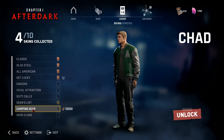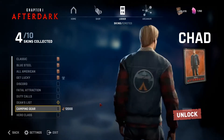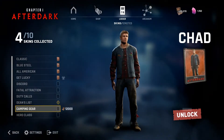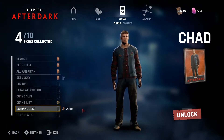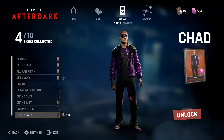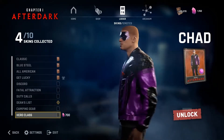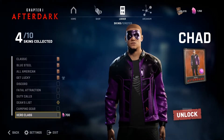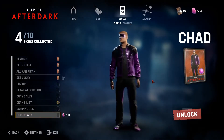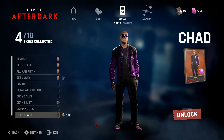Next we have Chad. Here's his camping gear, which I actually kind of like — it's pretty nice, just simple. It has all the dirt on the jeans, which I think is a nice touch. And here's his Hero Class, which is very interesting because he has no hair — a complete buzz cut — and this very glossy bomber jacket to represent his hero outfit. I really like this one because it's very unique compared to all his other cosmetics.